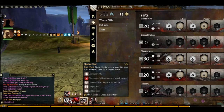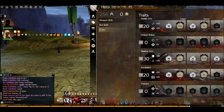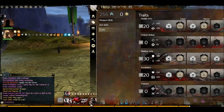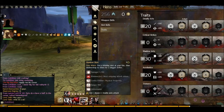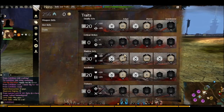So when 1v1ing, you're going to be Shadow Shotting. When commanding, you're going to be using your bow — these two skills here. When 1v1ing you're going to be Shadow Shotting a lot. And blinding — Shadow Shot also blinds as well, so that's really good. I haven't put any crit strikes because I don't depend on critical strikes for this build.